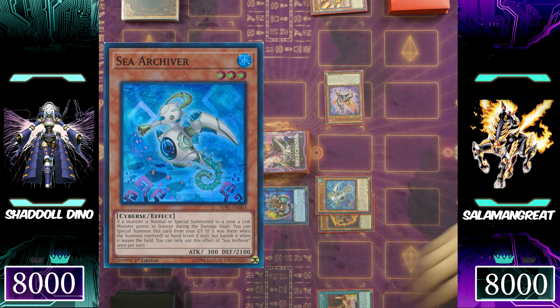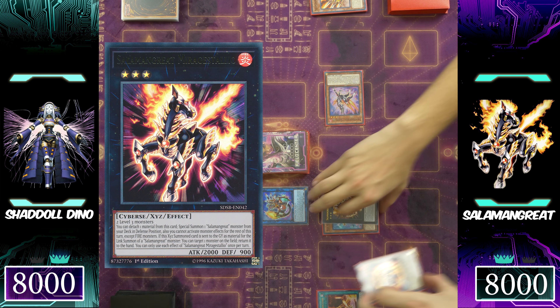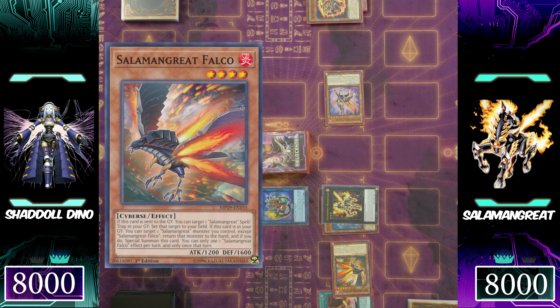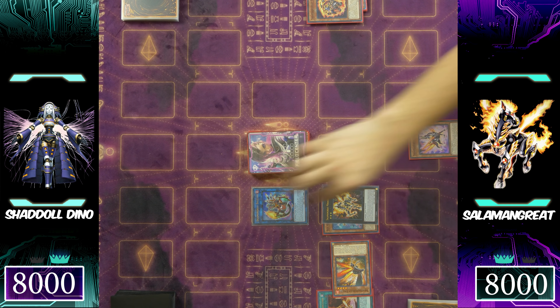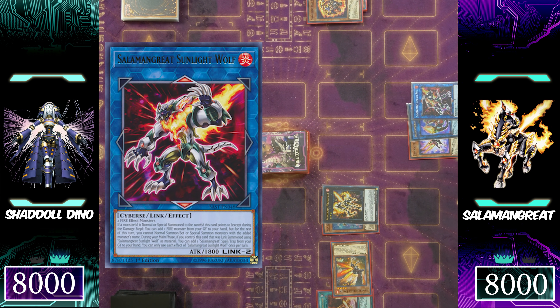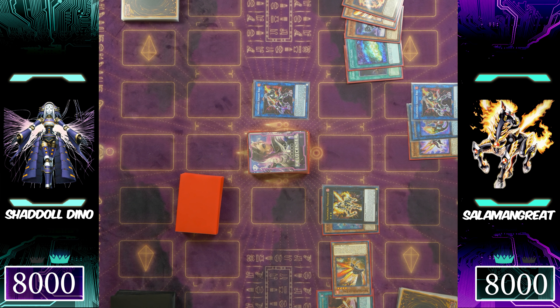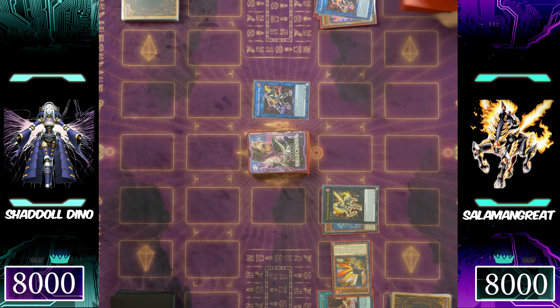Solomon Great Mirage Stallion is special summoned to the side of the field, detaching Spinny — not the Gazelle this time — to special summon Solomon Great Falco. It looks like Solomon Great is having a different game plan: since you've already been Super Polymerization'd once, you don't want it to happen again, so you're not going to go into Crusadia Mech-Knight Avramax this time. Making Solomon Great Sunlight Wolf to make a second Sunlight Wolf, then setting Solomon Great Roar.